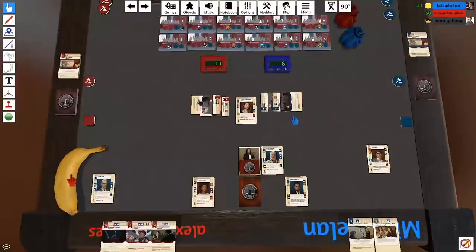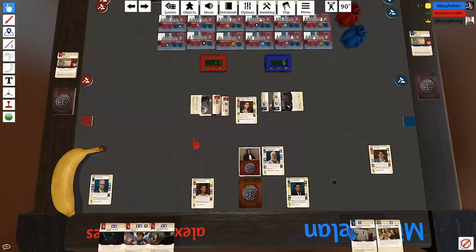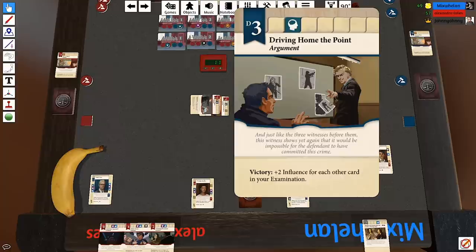It's 11 plays six. The defence is accusing the prosecution of stealing all their good arguments. It's not an accusation — it's the truth. That's for me to decide. Your Honour, just like the three witnesses before them, this witness shows yet again that it would be impossible for the defendant to have committed this crime. Plus two for each other card — if I win.